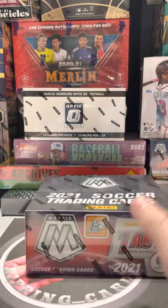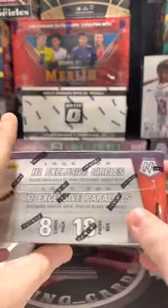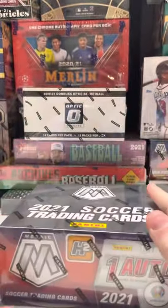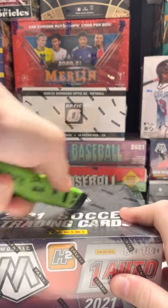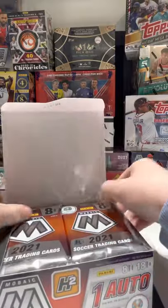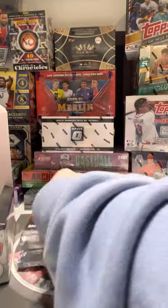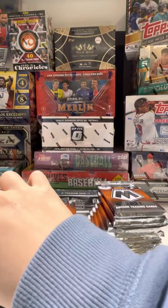What is up guys, Rippin' Cards is back here again, and today we have Mosaic Soccer H2 Edition. You have one auto in this box, and you can look for the exclusive circles in parallels. So we're looking for the big European names — Cristiano Ronaldo. Messi's not in this one. There's not a lot of nice rookies as well. Let's get into our box of H2 here, guys. Wish me luck. We do have a lot of packs here, so that's a good thing. We do get one auto in this box.